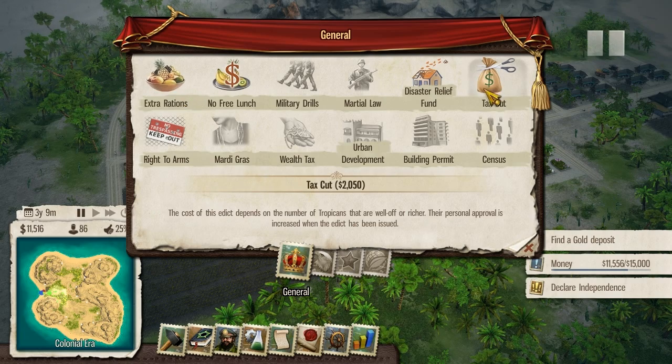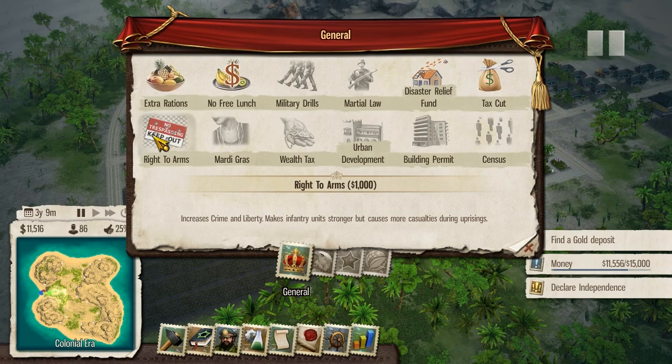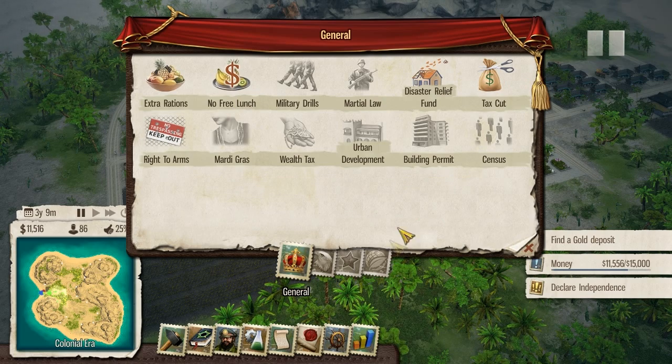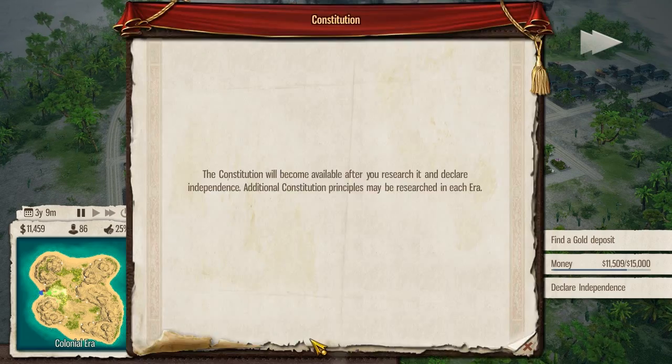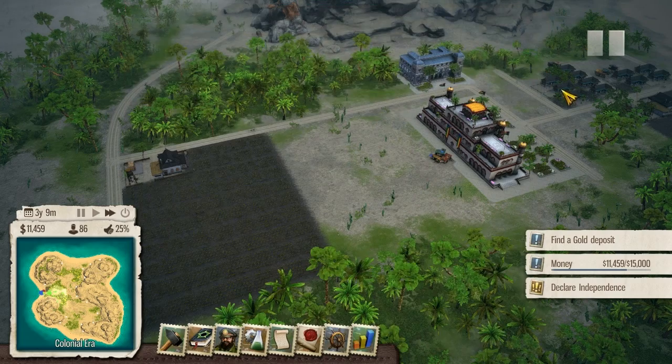Do we want to do anything for our people here? Right to arms. We're not far enough in the game for liberty and all. So there's World Wars, the Cold War, and then the Modern Era - those are the four eras. Got a constitution, but we've got to research it though.